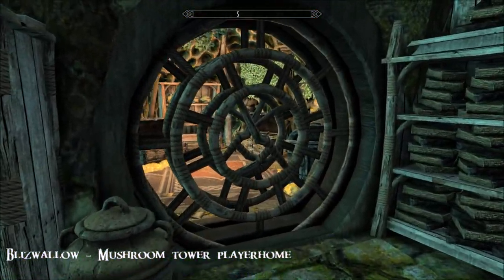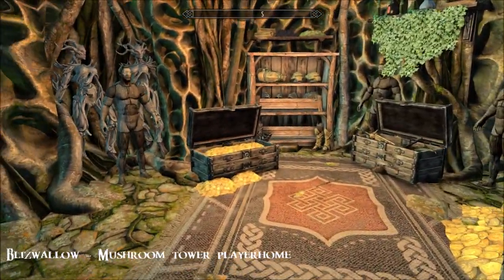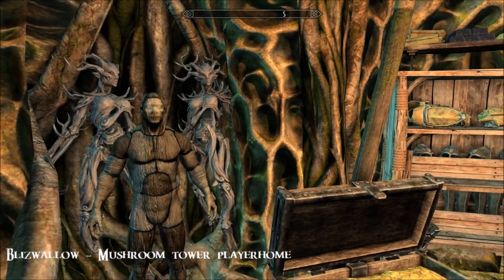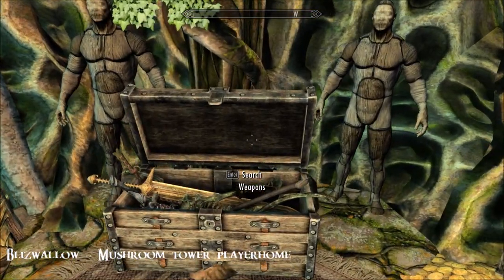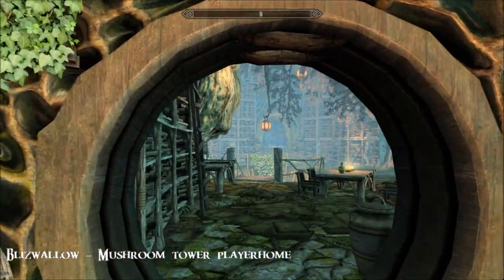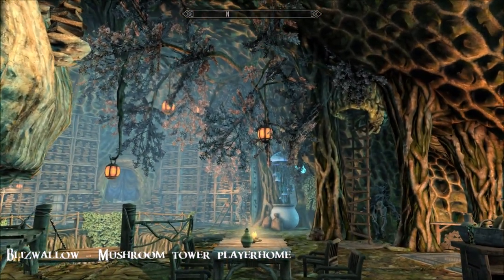To get down you just float down - it actually drops you up here. This is like a vault room, room for your treasure, a couple of mannequins - very spriggan themed, you'll see them around and about. There's weapon storage etc. I love the touches of green; that tree with the lanterns is just wow, beautiful.